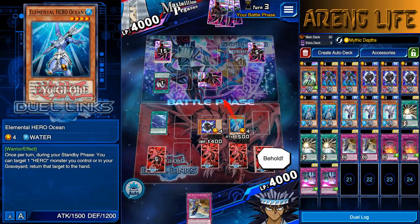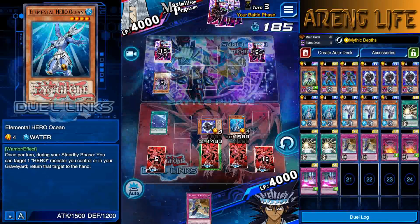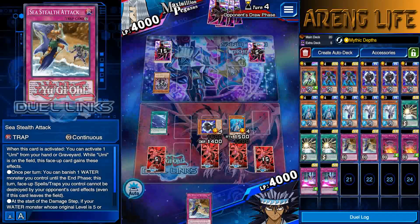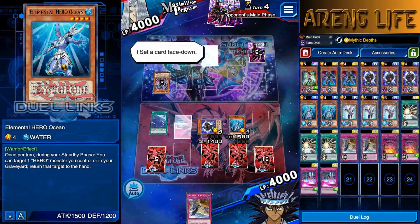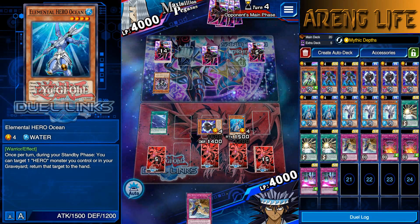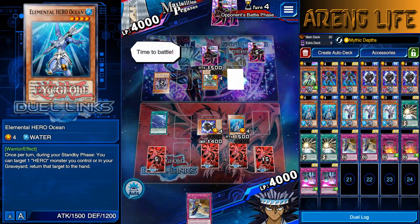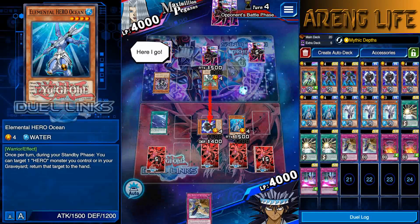It was an Econ, fair enough. Put him to defense — that's fine. Let's see what deck you're running. 1500 defense — it's running Glads! That's unexpected. Right now what he can do is summon something to try to kill this guy, but he can't kill Ocean. It's Glads, I gotta be really careful with that back row because they protect against destruction like crazy.